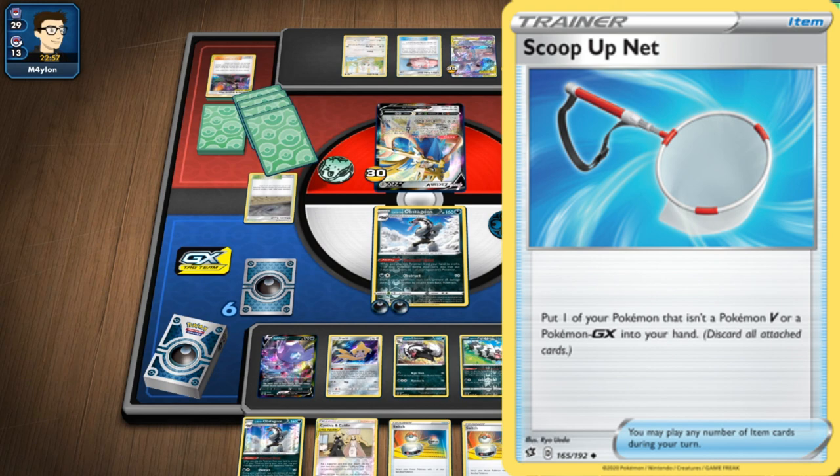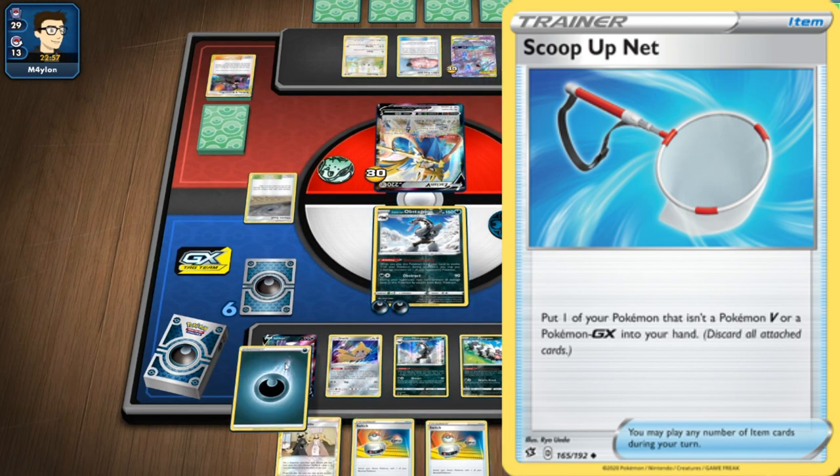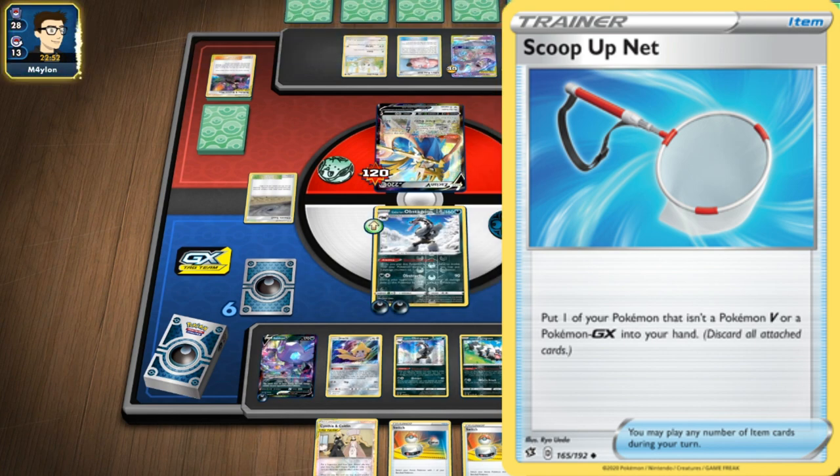That's kind of it for this episode of TCG Mythbusters. What do you guys think? Do you like ScoopUp Net? Do you use it a lot? Do you think it's annoying or awkward to use? Let me know in the comments. If you have any additional information on ScoopUp Net that I haven't mentioned, put it down in the comments — it's just a friendly discussion, so be nice. If you have any idea on what card I should tackle next, let me know in the comments and I'll be more than happy to try it out.